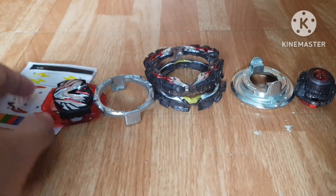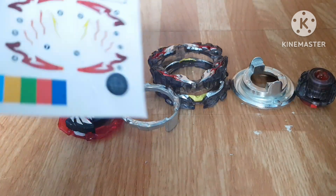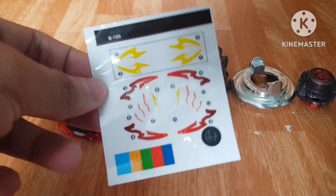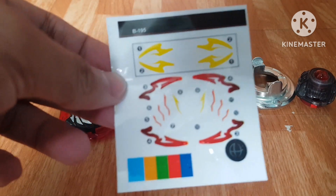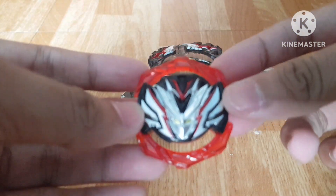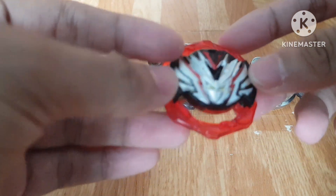So now, let's talk about them part by part. So first, we have the stickers — medyo marami siya guys. V195. Next, the core which is Valkyrie 1. Ito siya guys. Nice red and black, yaka silver color scheme.